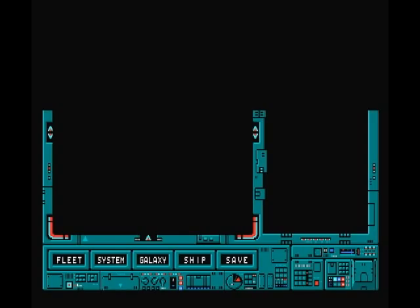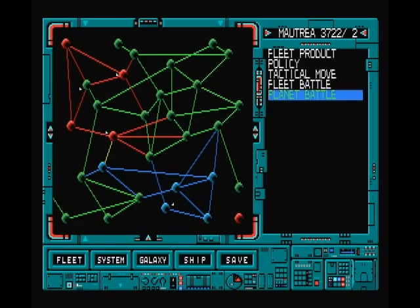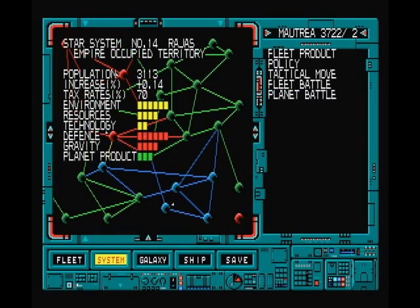I forgot to set a timer so I'm not really sure how long this has been, probably about 200 seconds. I think we got it - there we go. So now we have five planets to their five, at least we equalized. Of course we didn't really equalize because their planets are much better than mine, but you have to start somewhere.